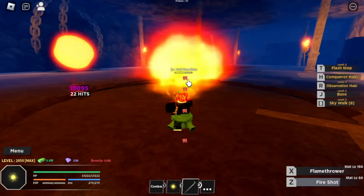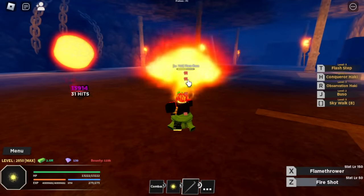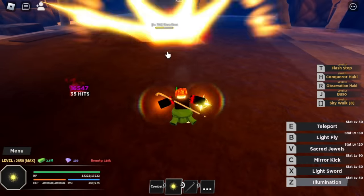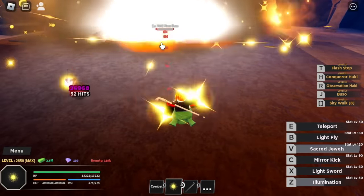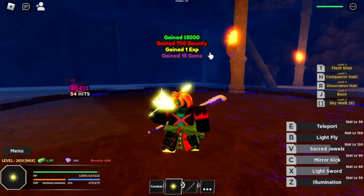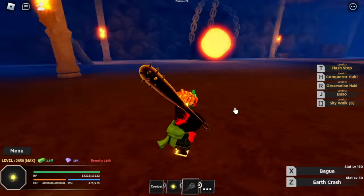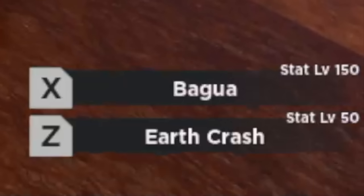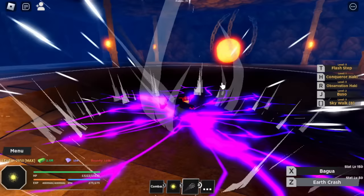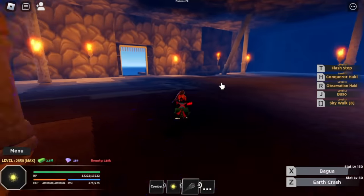This mace — I think it's the one used by Kaido or some character in One Piece, I forgot the name. Anyway, here is the Mace. It has two skills: the Bagua and the Earth Crash. That's the Earth Crash and Bagua.